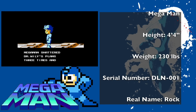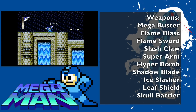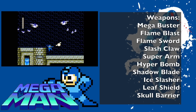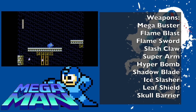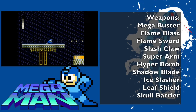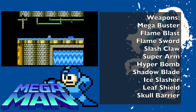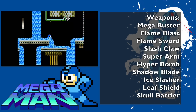Rock was created as Dr. Light's lab assistant and his sister Roll was designed for housekeeping — and thus Mega Man was built. The original Mega Buster is Mega Man's main weapon, an ambidextrous arm cannon created by Dr. Light. It can fire three bullets of highly compressed solar energy. It is capable of puncturing steel and destroying boulders. A single uncharged solar bullet can blow a five-foot diameter hole in a wall of solid stone. A fully charged shot deals three times more damage than a normal shot.